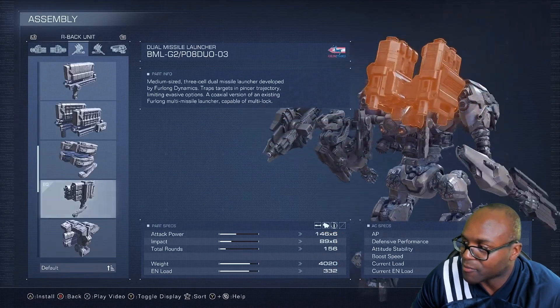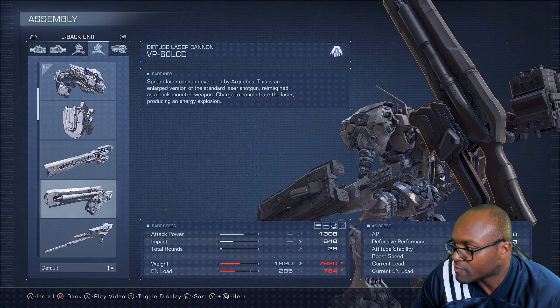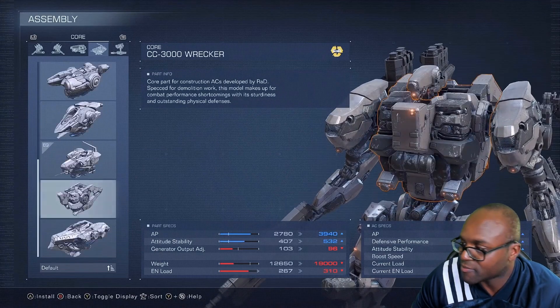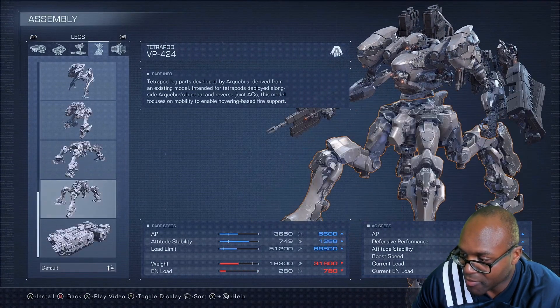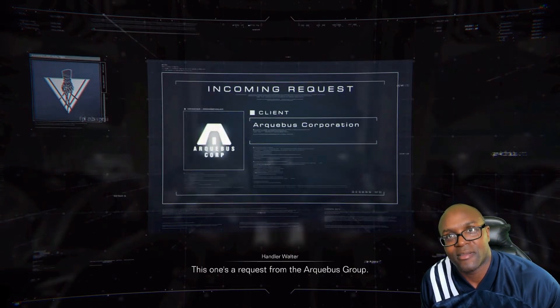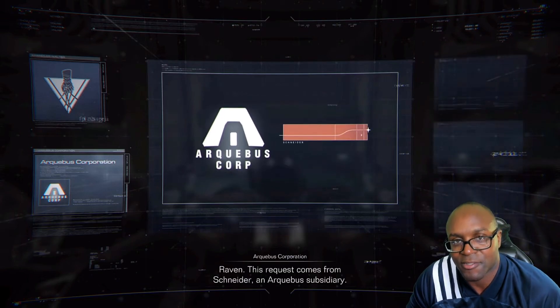I wonder where that stagger concept really started. You can exchange various parts of your AC at will, including weapons and frame parts like the head and core. They still have the weight limit and everything. I want to see how heavy the impact is in battle, because before, if you put on something too heavy for your power unit, when you got into battle you really felt it — you couldn't move or dodge or anything.